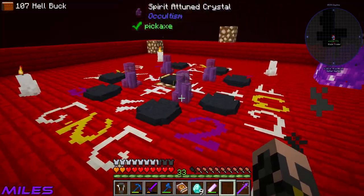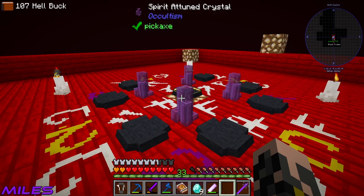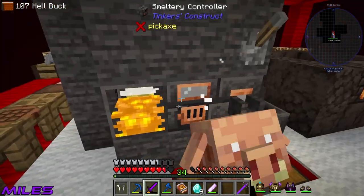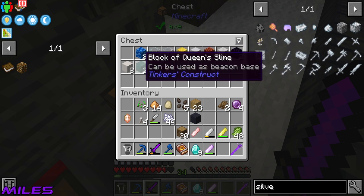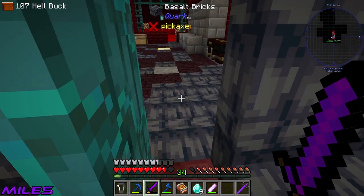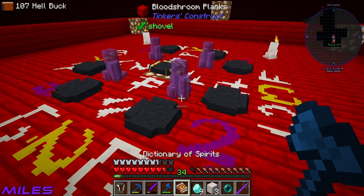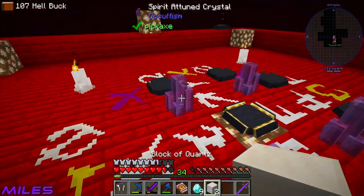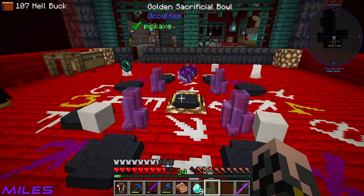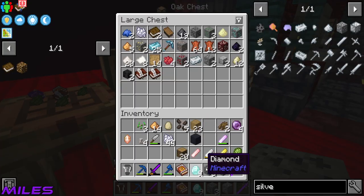I've got the book ready. We'll get this matrix - we'll be in the matrix soon. The matrix is just three blocks of quartz, an ender pearl, and a book - real easy. Is that a piglin? One shot him! I need to get rid of some stuff out of my inventory. One, two, three, four, five - ready for your book! Boom - dimensional matrix!